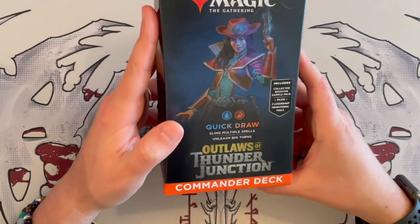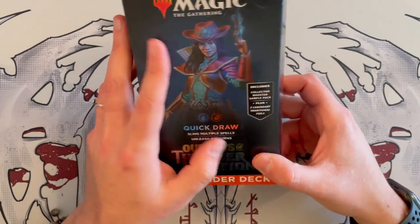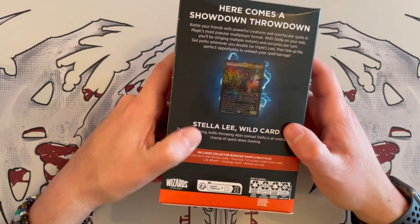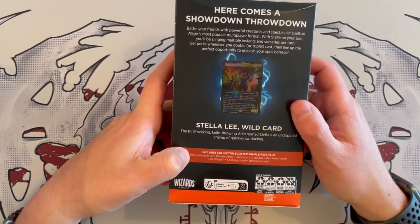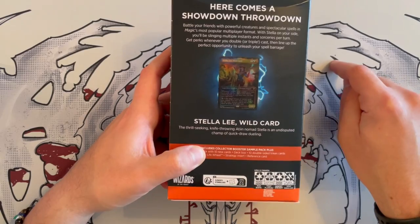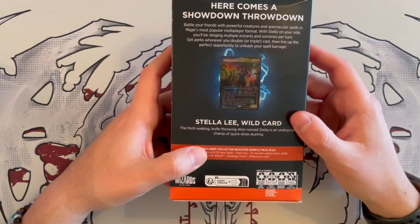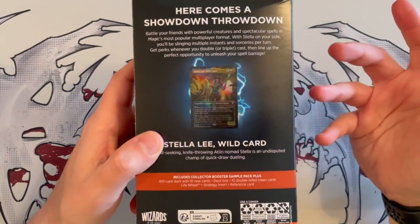It's an easy deck, so that's going to be interesting. It usually contains a sample booster pack with two special cards with the showcase versions, and then you'll have the 100-card deck with only 10 new cards. So this is two less than the Murder's Account of Manor. Then we have a deck box, the 10 double-sided token cards, and the life wheel.